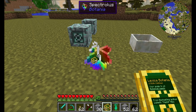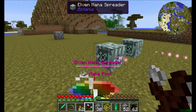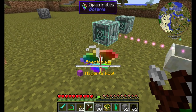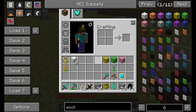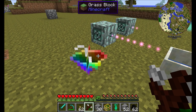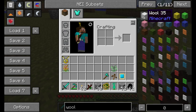The Spectralust is a flower that generates mana by tossing certain colors of wool on it in the correct order. Toss white wool, then it wants orange, then lime, then pink, then gray, and so on down the line all the way to black, then loop back to white. If you drop the wrong wool out of order, it'll eat the wool but not actually produce any mana for it, so make sure to drop them in the correct order.